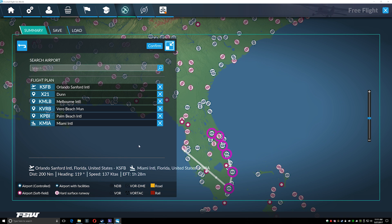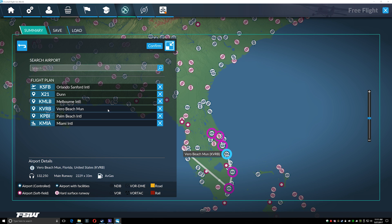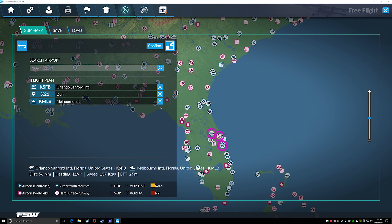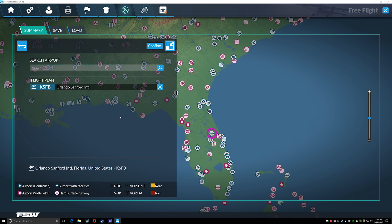You can plot all the way down to Fort Lauderdale and Miami to set a full flight plan. The letdown is that once you land, even if you make it from Orlando Sanford down to Miami, if you don't land at each waypoint, it flashes up that you failed to complete those objectives — but they're waypoints, not objectives. I'm sure that will get ironed out. You put in one airport, click confirm, and away you go into the sim.